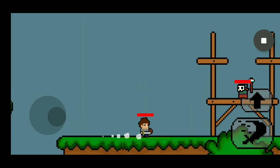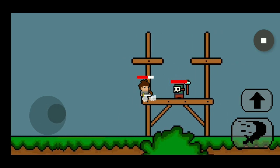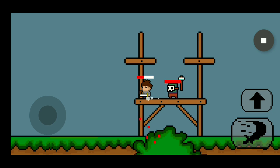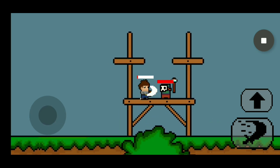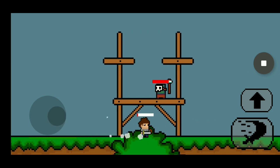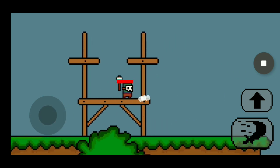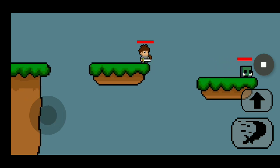After that, I decided to add another enemy, which apparently is holding a hammer, so you have to be careful because this guy does a lot of damage. And I also added the final enemy for now. As you can see, it's basically just running back and forth, and if you collide with it, you also lose some health, of course.